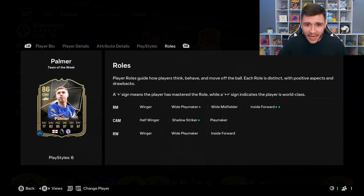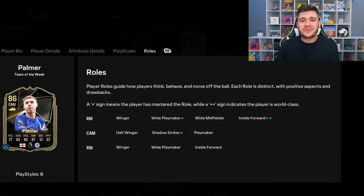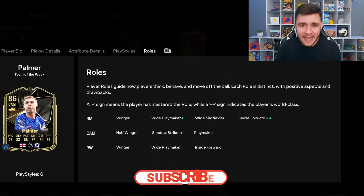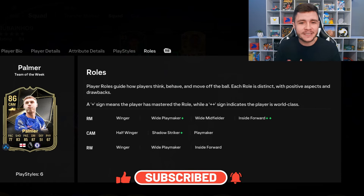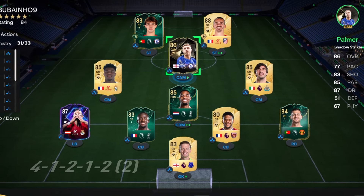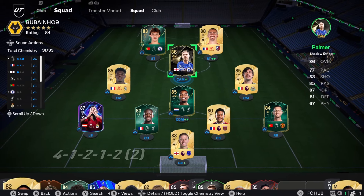As of recording, he is going on the market for roughly 120,000 coins, although the upgrade isn't anything too crazy compared to his regular rare gold card. With our very first Weekend League just around the corner, if you end up packing him from rewards, he could be a very solid player for the start of FC25. If you enjoy these player reviews and want to see more, leave a like and consider subscribing.